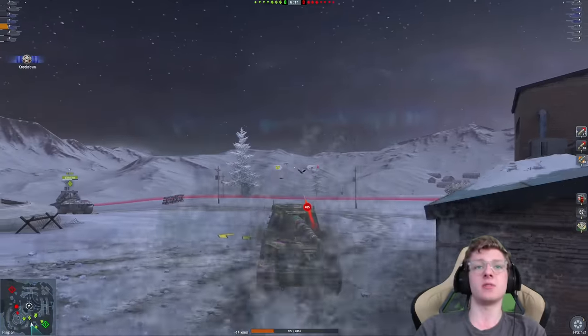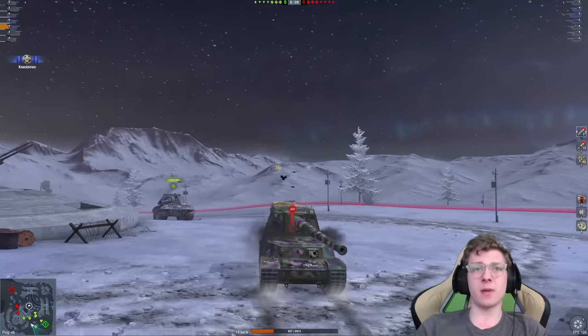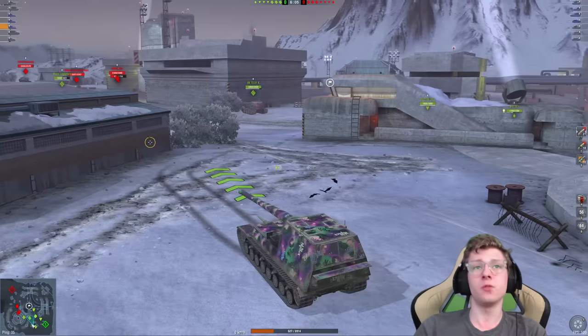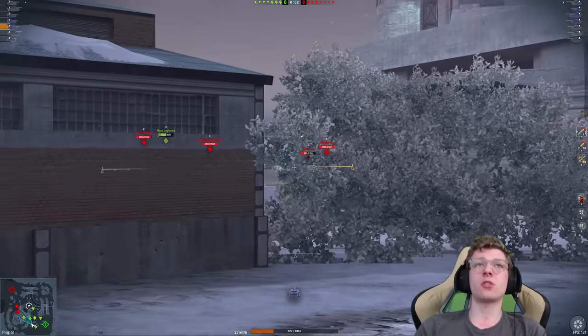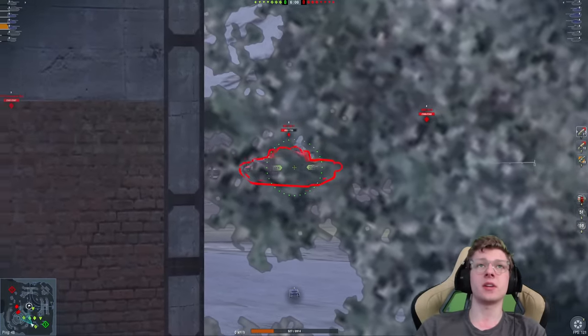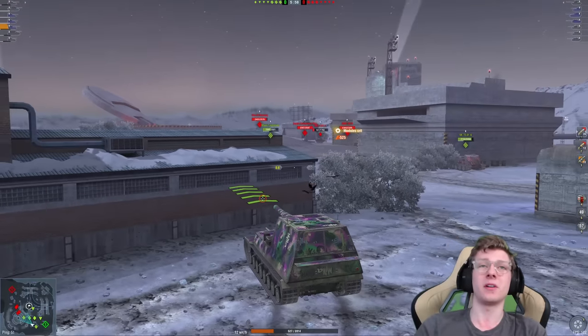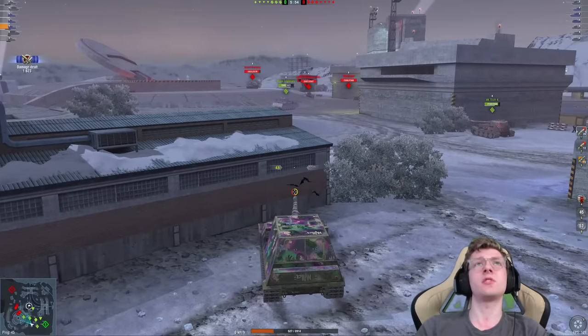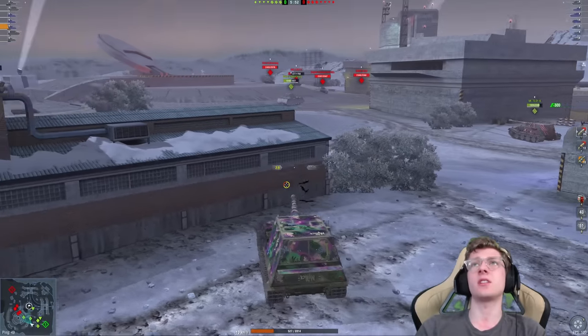We're going to get a bonk into the enemy WZ. Interestingly, they're not hitting me in the lower plate — they're actually hitting me in the viewport, which has to be some of the craziest luck I've seen in a while, because the chance of hitting that viewport is very small. But we're still getting our shells out, which is pretty good. We're at 1,600 damage at this point.